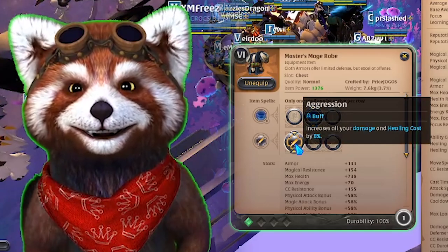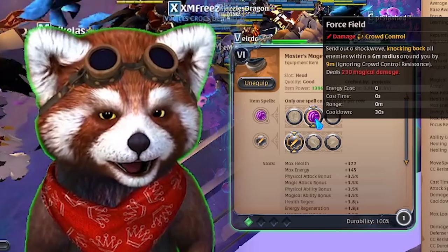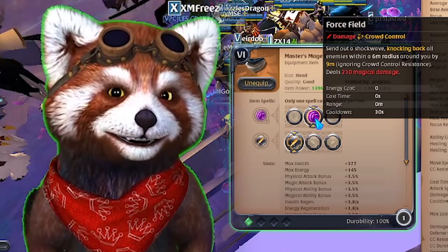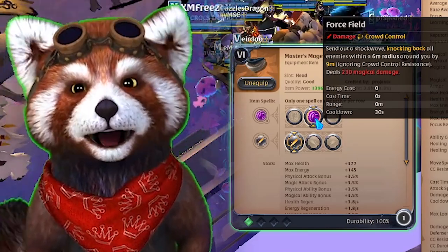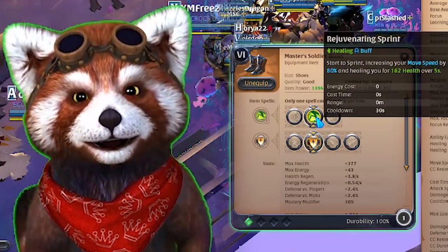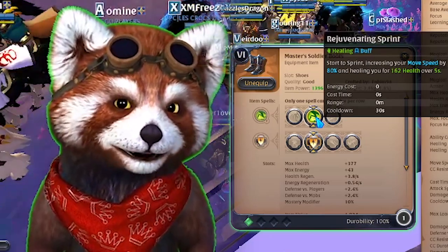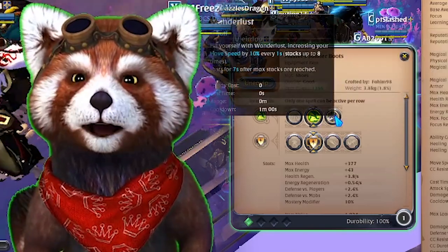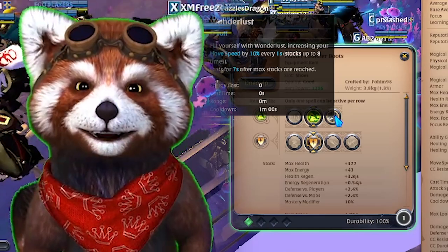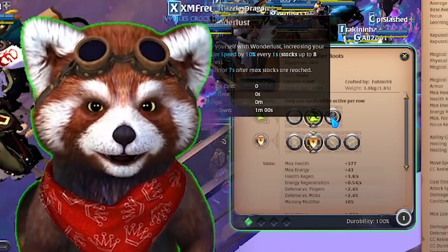We're using the increased damage on aggression. We're defaulting to the Force Field here, which is our knockback — it's always good for kiting and getting people away from you. It knocks people back by nine meters. For boots, I always enjoy using plate boots mainly because of Rejuvenating Sprint — healing is just king. However, Wanderloss is nice to have on the Blightstaff as well, coupled with our E, giving us a nice movement speed boost if we ever want to track someone down.